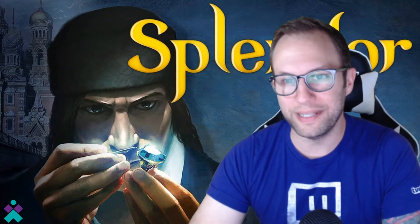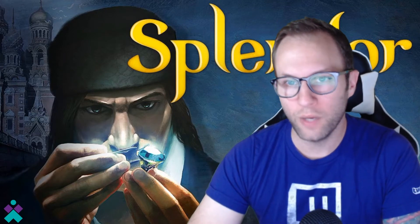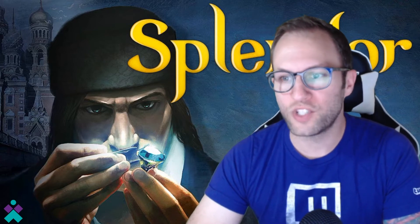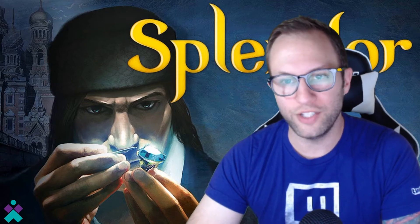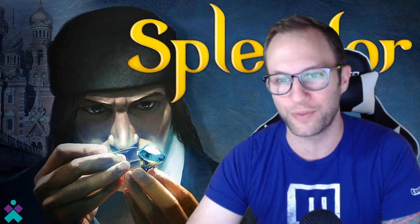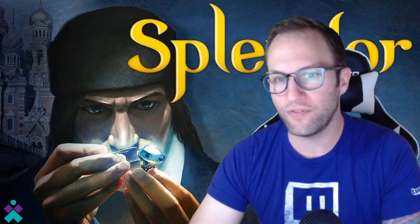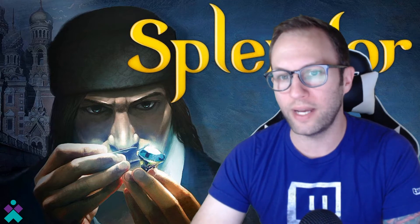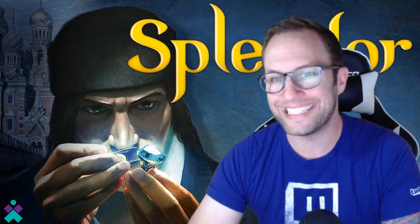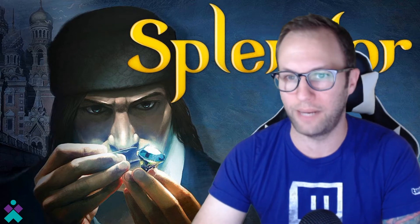Hey everyone, welcome to MeepleBits. Thanks for joining me today. In today's episode of Tabletop Simulator, we're going to go through the game Splendor. This one is titled in the Steam Workshop 'Splendor Scripted,' authored by Jug Pug. You guys should have no trouble finding this one, and as always, links are going to be in the description below. Stay tuned as we go through this version to give you an idea of what players have to do and what's scripted and done for you. Keep in mind, this is not the official DLC version of Splendor — this is a free version in the workshop.